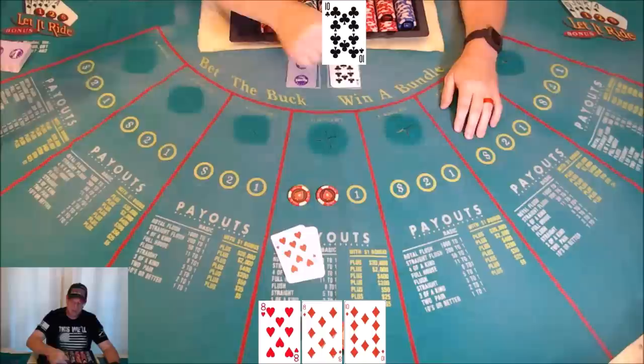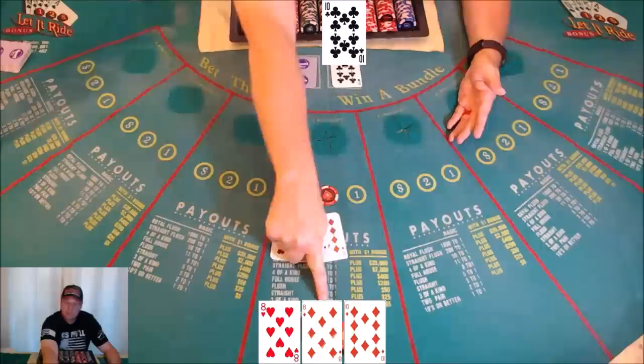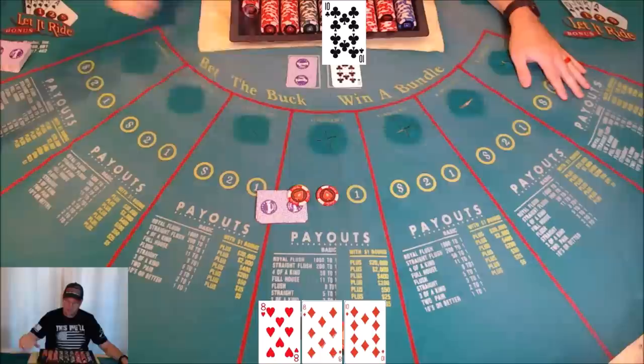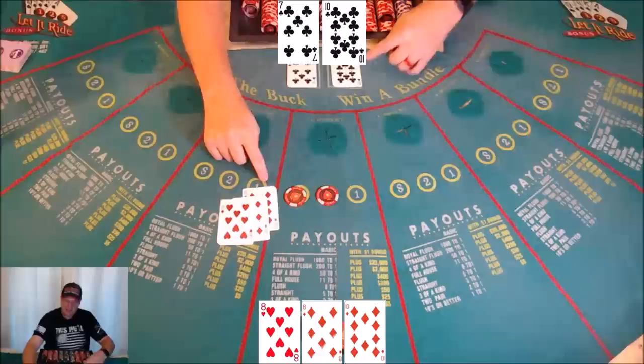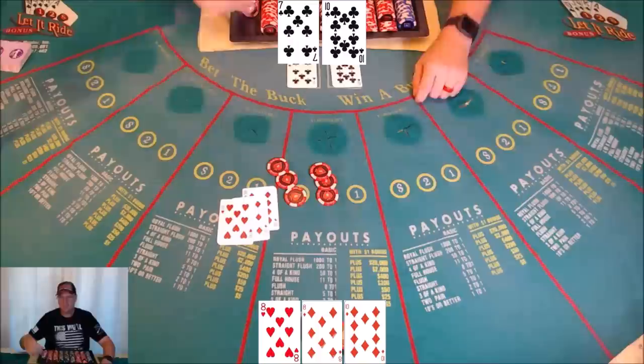In this example you don't have a pair of tens or better yet, so if you scrape your cards toward yourself the dealer pushes back your first bet — you can take it back. Or if you're feeling lucky, let it ride and leave it. If you're staying in, tuck your cards under your first bet. With a pair of eights you scrape, the dealer pushes the bet back, then reveals the first dealer card — a ten. Now with two pair, that pays two to one. You let it ride, tuck your cards, the second dealer card is a seven. Eights and tens — you've won two to one on your bet.